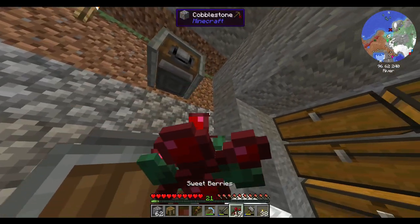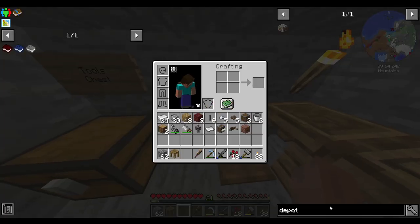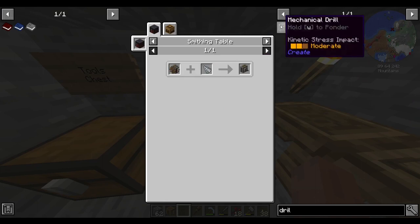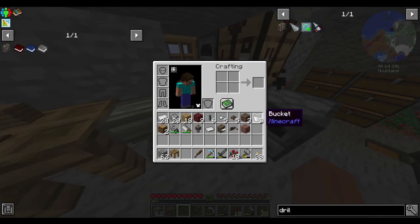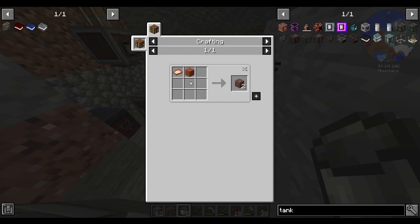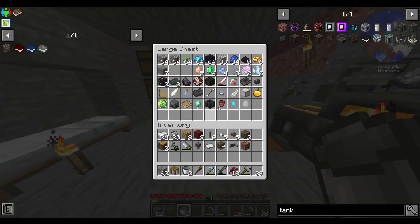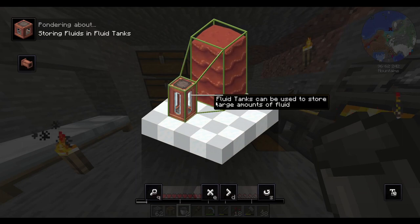I think what I'm gonna work on first is automating iron. How do I make a drill? Mechanical drill needs a drill head — that's not complicated. What kind of tanks do we have? Copper and glass.